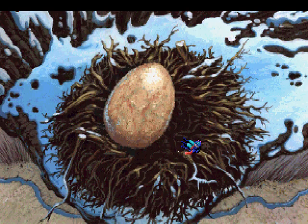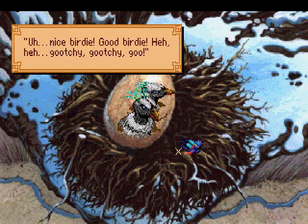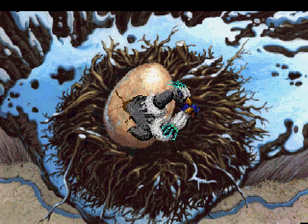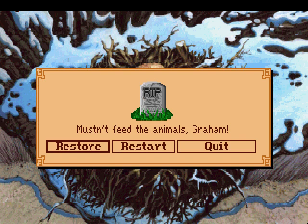This part plays out pretty much the same. You can take the locket here if you want — it doesn't really matter because we're not going to survive this, obviously. Nice birdie. Good birdie. Coochie coochie coo. Rip. Mustn't feed the animals.